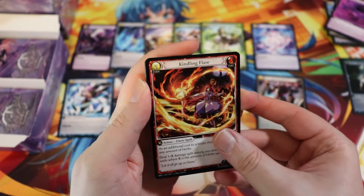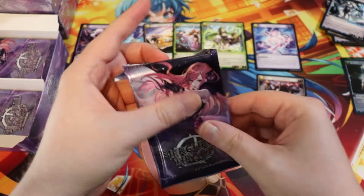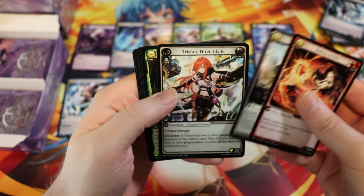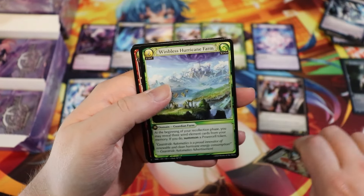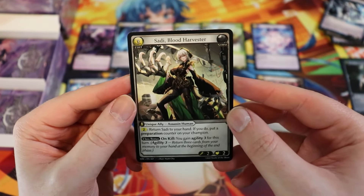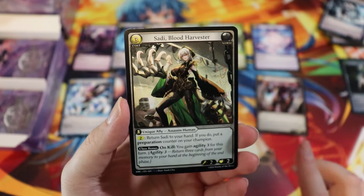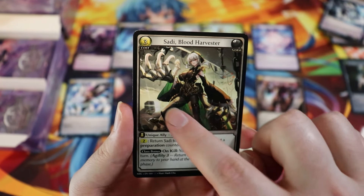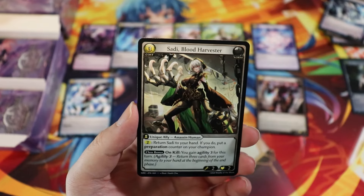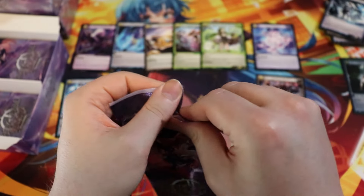I like this Automaton Drone token a little bit more than the first one, though I still think their forearms are kind of creepy. Kindling Flare, Fractal of Rain — haven't seen that one yet. Crustelian Patrol — I'm calling it Crusty Patrol. And then we got her, let's go! Soddy Blood Harvester! I will bet you — Han, if you're watching this — the original version of this art was opened up and they were like, no, you gotta cover that.